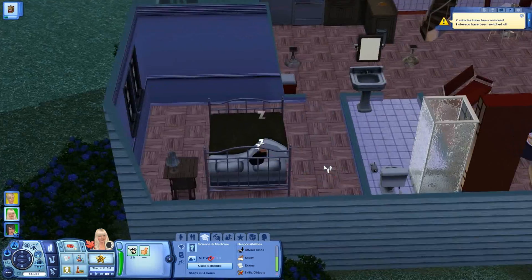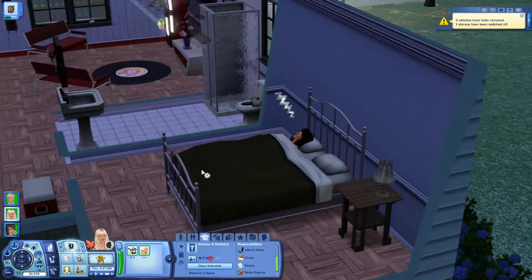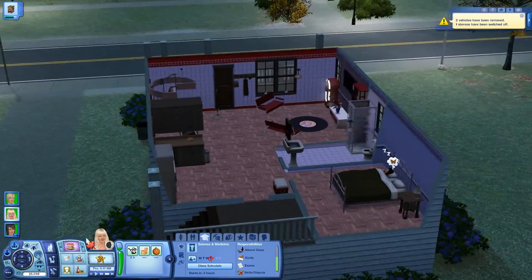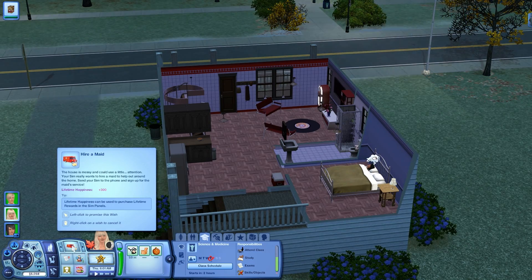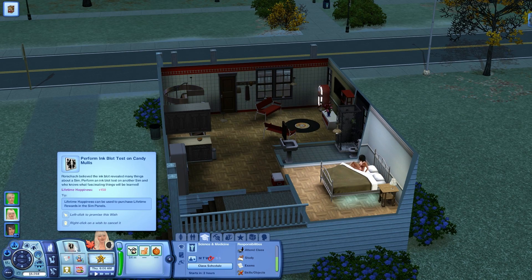So everybody is sleeping. And actually, it's really funny because Candy Mullins is actually happier than our sims are right now. So, uh-oh. Throw a feast party. Okay, we can do that. Improve science skill. Go to dive art. Hire a maid. No, we don't need a maid. Perform inkblot test on Candy Mullins. That would actually be pretty funny.